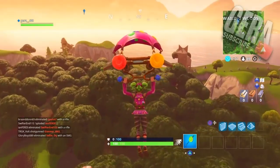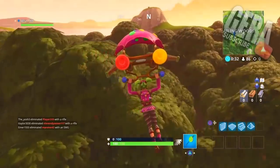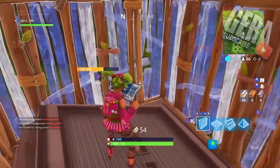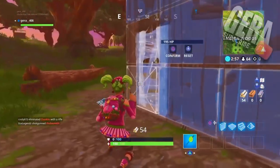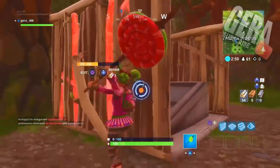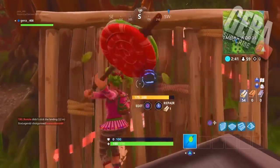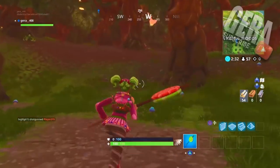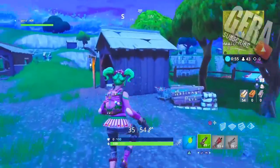For the third glitch, go over to Wailing Woods and into the bunker. Land nearby, quickly get some wood, then do exactly what I did — put walls all around the bunker and break them in the same pattern. If everything is done correctly, you should notice that the sides of the bunker become invisible, which means you're doing the glitch correctly.